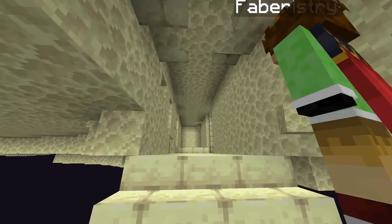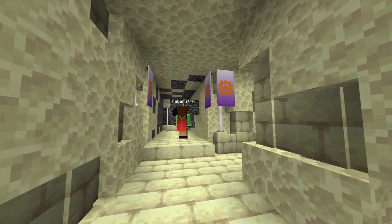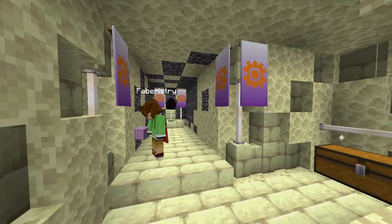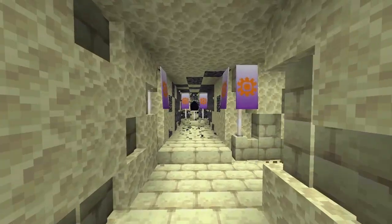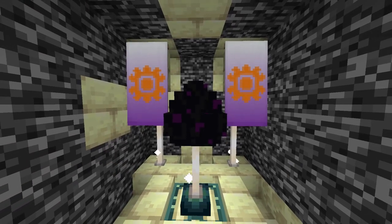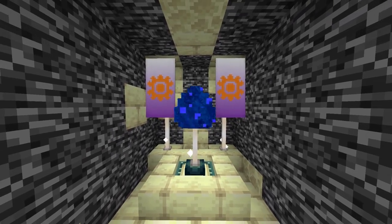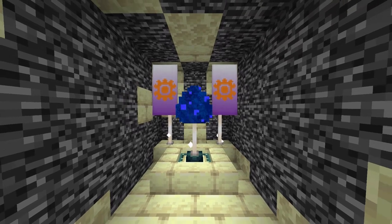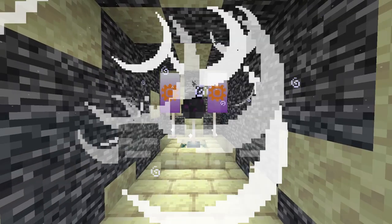These small structures would only spawn under the end islands and close to Y level 0. They would have a very simple end stone bricks design. And, just like the ender dome earlier, this Minecraft 1.19 structure would also have a unique banner pattern. Additionally, this structure would be home to another dragon — maybe a different type of dragon egg, like a blue one. However, it would be trapped, so if you destroyed it or tried to move it, the entire structure would explode.